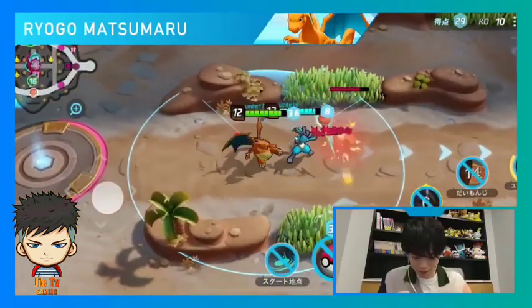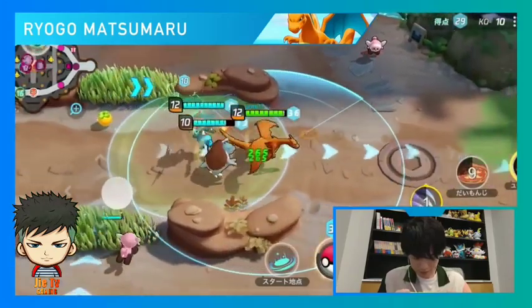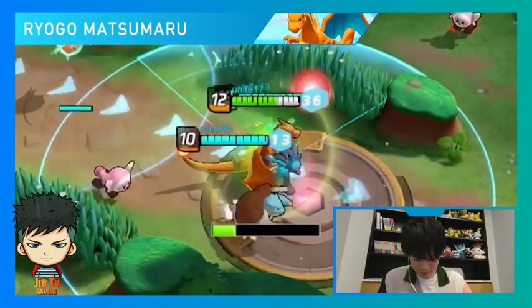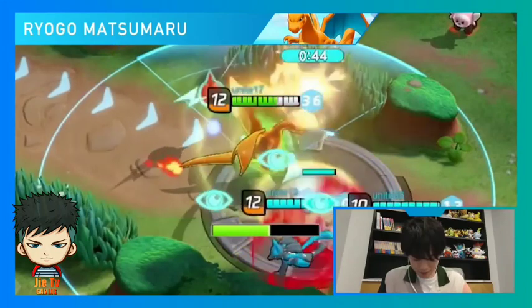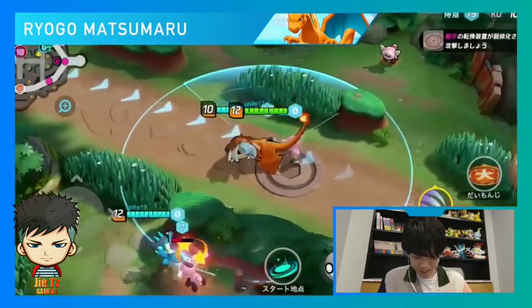We're approaching the end of the match with Team Ishihara in the lead. All points scored in the final two minutes are doubled, so there's no telling who will end up winning. Matsumaru has a lot of points saved up, and he's sending his Charizard in for a goal — and he scores! A massive score for the team!